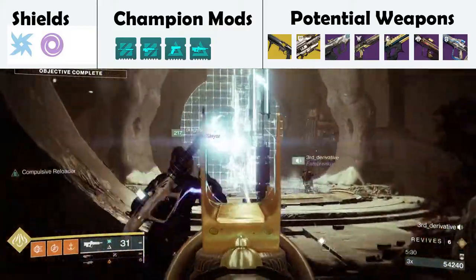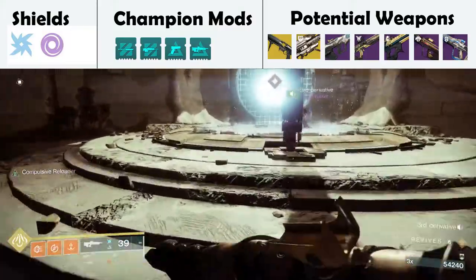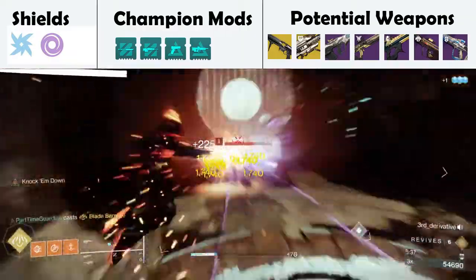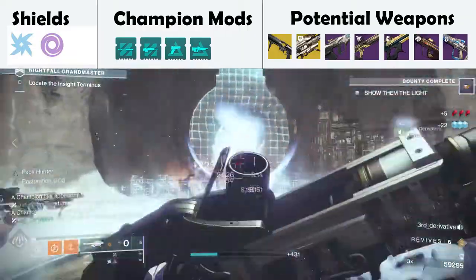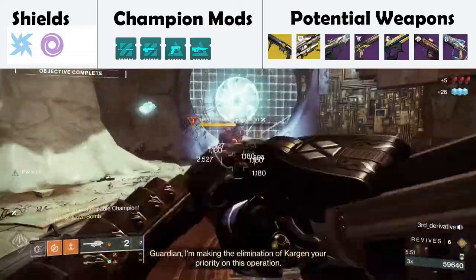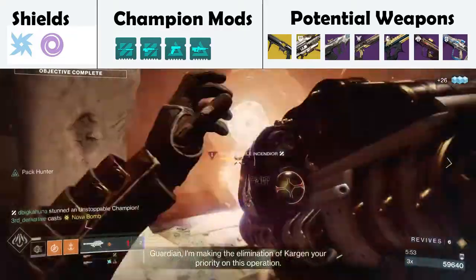Once in the room with the plate, shoot Kargan but make sure you do it from the back so he doesn't stomp you. Take the plate. There are a lot of other ways to do this, but just nuke everything that comes out. Don't worry about leaving anything up. At the end there'll be two unstoppables that show up — just go ahead and nuke them with grenades or power weapons. When low, just go ahead and finish it. It's pretty simple.